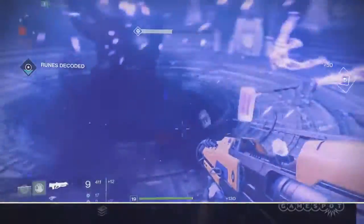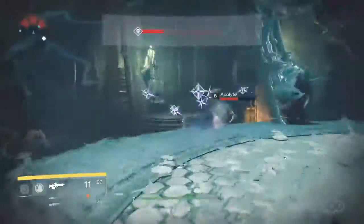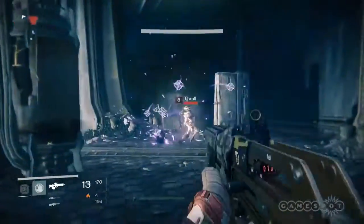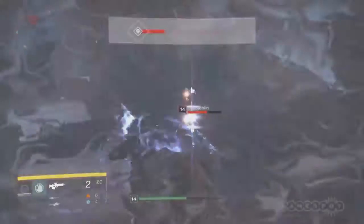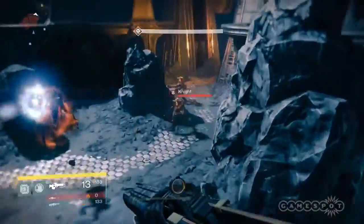First up is the Voidwalker, the Warlock's starting subclass. The Voidwalker is the darker, edgier subclass of the two, focusing primarily on dealing damage, draining the very life from foes, and putting them in a deeply uncomfortable position. The Voidwalker's super ability is the Nova Bomb, a massive projectile that deals devastating damage in a large area of effect.